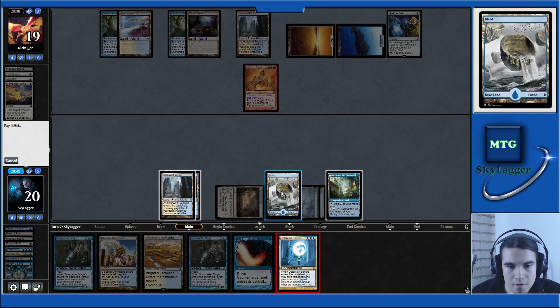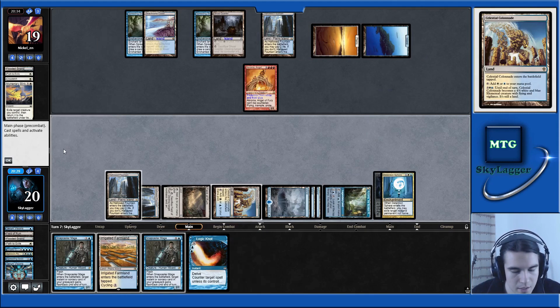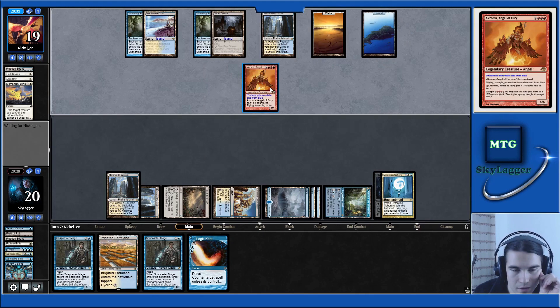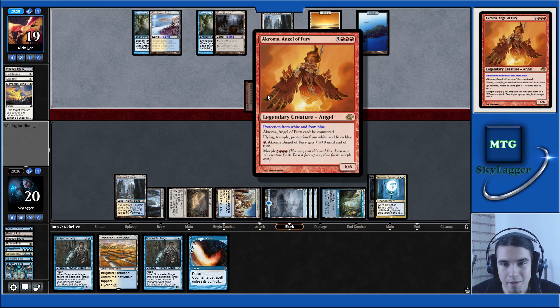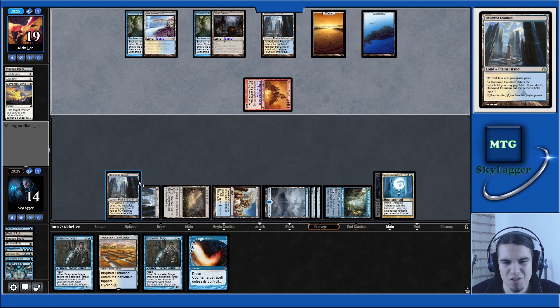Let's cast Detention Sphere on the Aether Vial. Play Colonnade and pass the turn. We really want a Wrath effect now. I'm fine with taking six here. And by the way, the art of this card is fantastic — I really miss this kind of art.